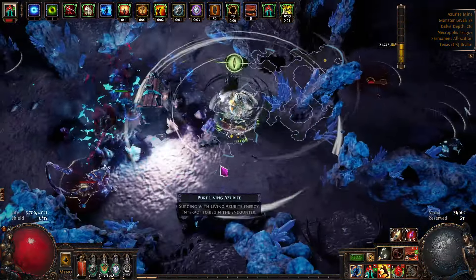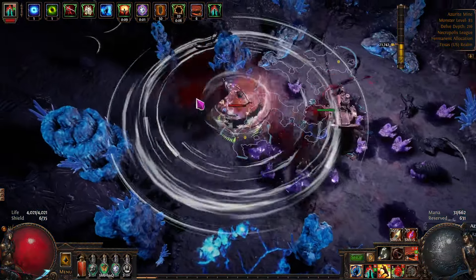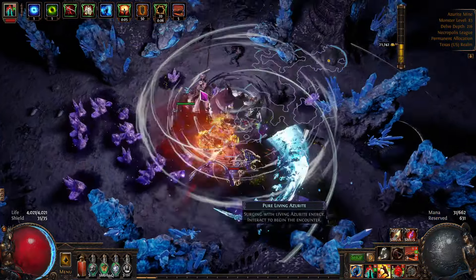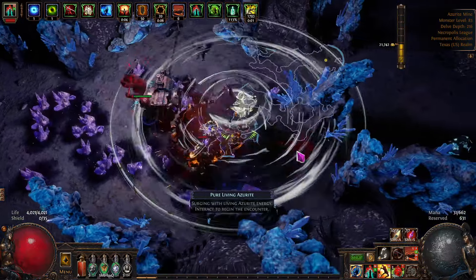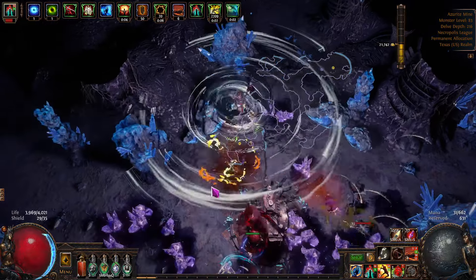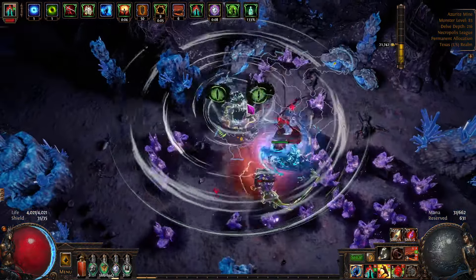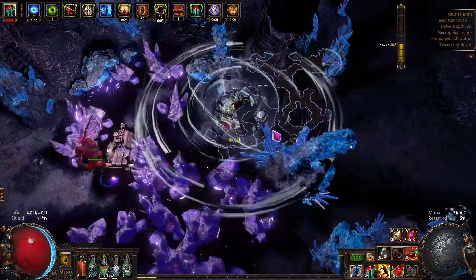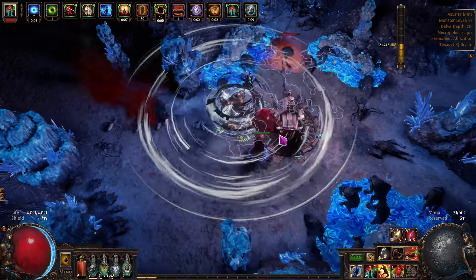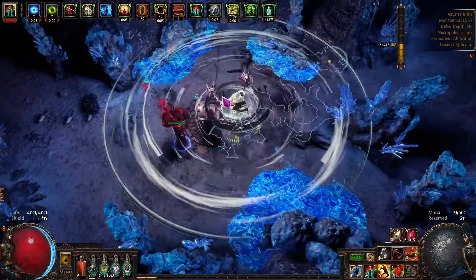It'll cover quite a few things. Get out of the purple stuff. This is Depth 216, around Depth 290. Things are going to get even more interesting. And get out of the purple stuff. There we go. He should pop and explode, no problems. Let's do this node and then we'll get right into the video.